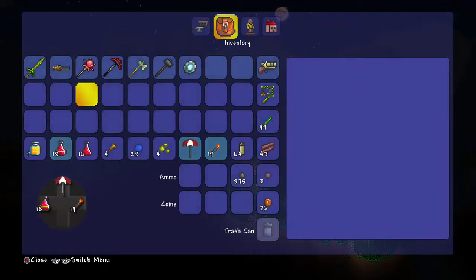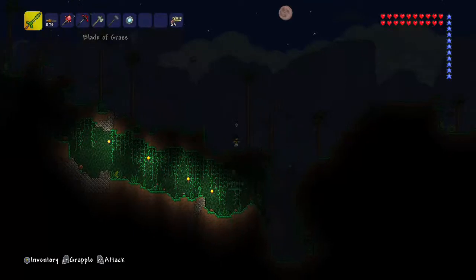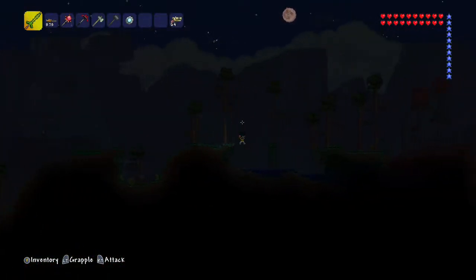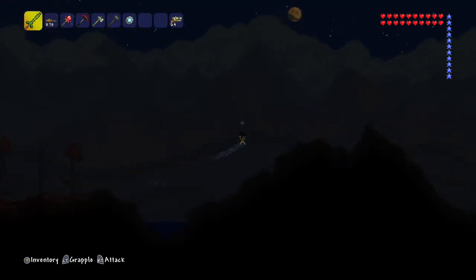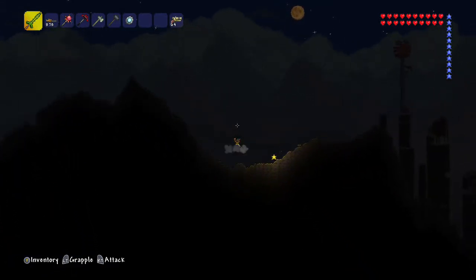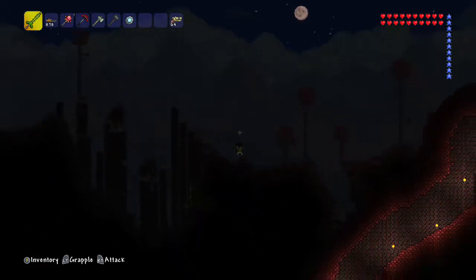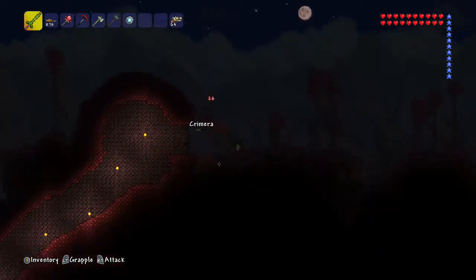We also found this sword that does 29 melee damage — we need it for the Knight's Edge. We need the Fiery Grey Sword and the Muramasa. You can only get the Muramasa from the dungeon — and that's normal Skeletron, not Skeletron Prime. I get those two mixed up a lot since I've fought him so much.